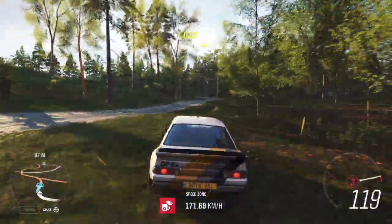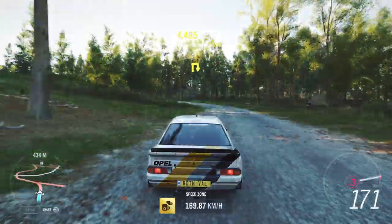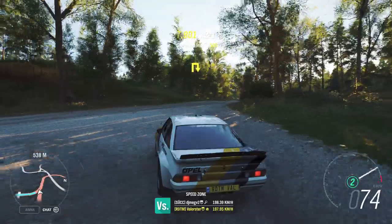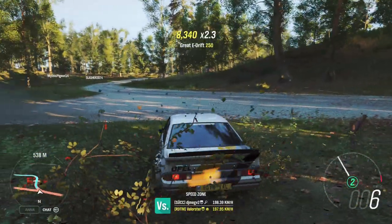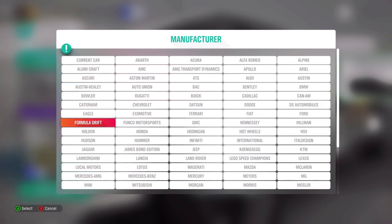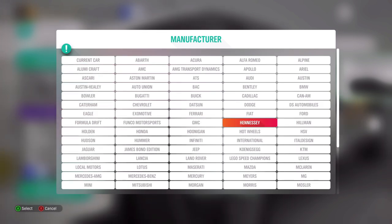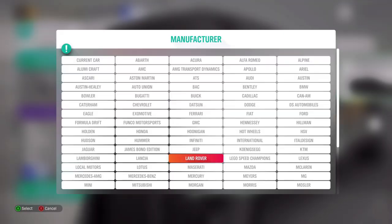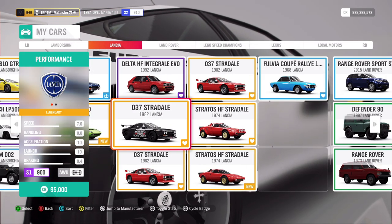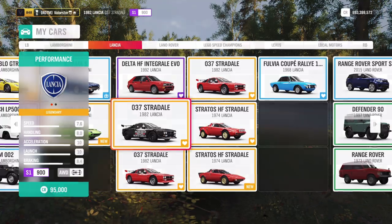We've done this speed zone stunt so many times that you can basically take the car you want. I actually took my old Lancia for that — it's tuned for the rally championship I did last year. You can also use the Hoonigan RS if you have it; if you don't, you can take another car.